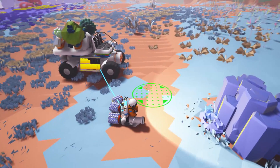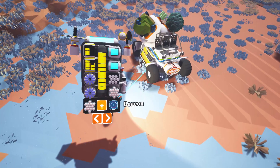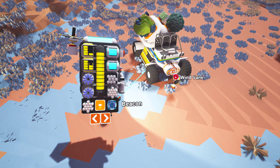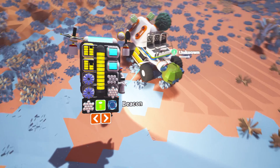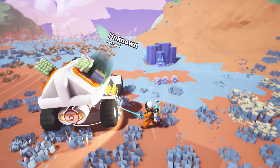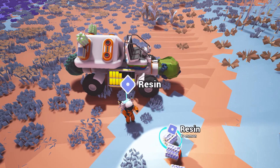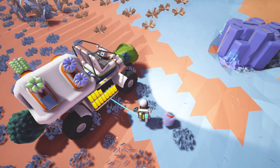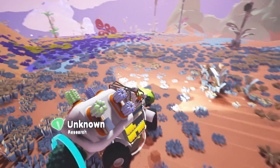I wonder if I can pop this resin on the front of the rover. Yes, I can. This is going to be useful. I wonder if the rover has a slot on the front for just a small one-connector item - something worth checking out. Now, is this going to drive differently? It seems okay so far, actually. I'm going to head back to the cave and we'll see what all this research is.